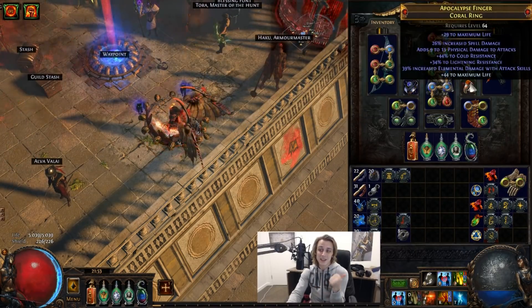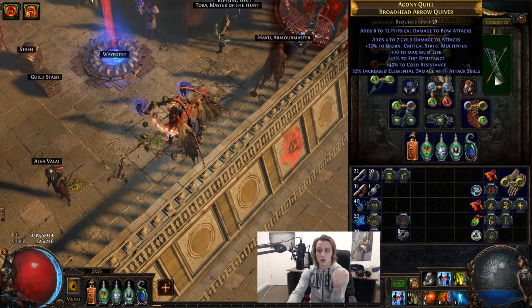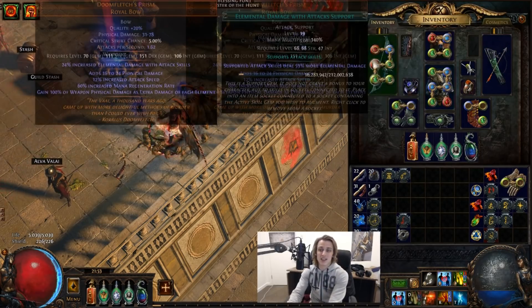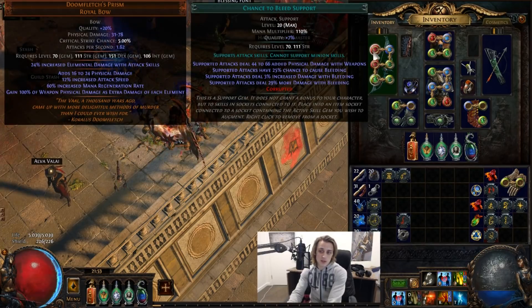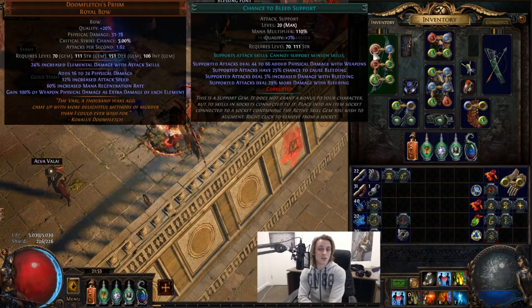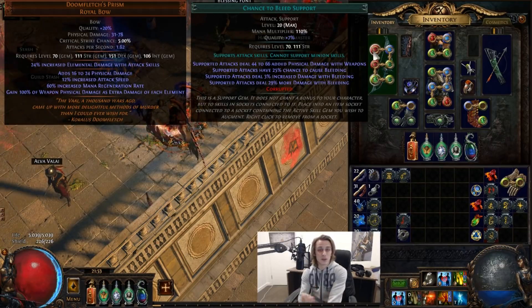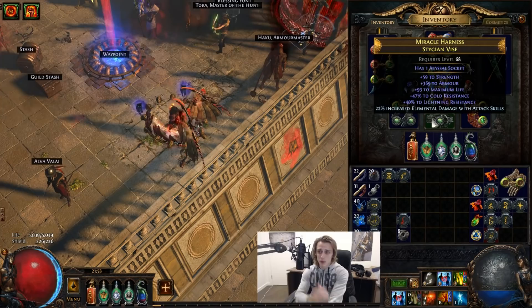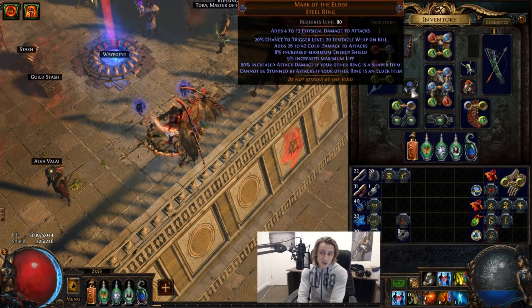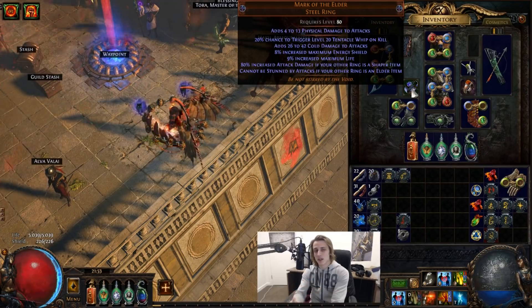We've got flat phys on multiple pieces of gear, and the Loreweave itself has some phys. On top of that we're running Chance to Bleed support, so there's quite a lot of phys which then gets converted to elemental. And all of that elemental is then also scaled through your elemental damage to attacks — like on the belt — or just attack damage. So it does end up being several different levels of scaling.